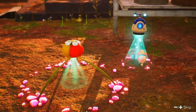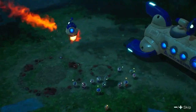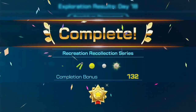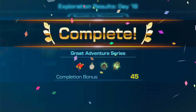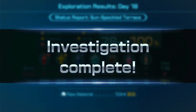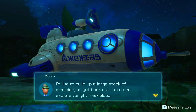That one's probably the one that was stuck in the bag. It wasn't much, but it was worthwhile. We completed the Recreation Re-Collection Series and also the Great Adventure Series, which we've already completed. We got the Child of the Earth. And now we have 195 blue Pikmin — good stuff. I'd like to build up a large stock of medicine. So get back out there and explore tonight, new blood.